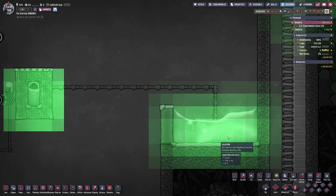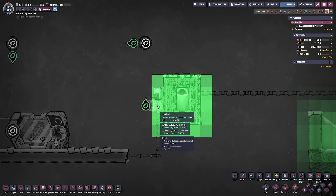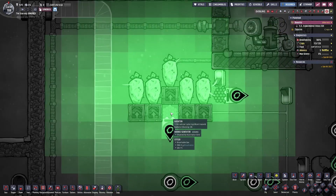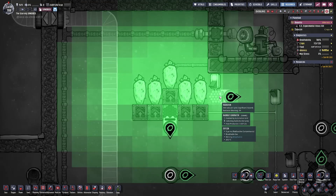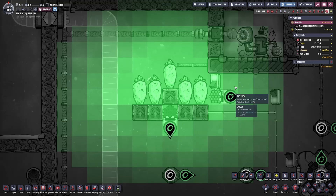Because I'm in sandbox mode, I have access to as much as I want, so the Radbolt production at this generator is around 1,400 per cycle and climbing. Another very common method — and this is a lot more practical — is producing radiation with Weezwort plants. If you have Weezwort plants stacked together, you can have up to 950 or 1,100 Radbolts production per cycle depending on where you put your Radbolt generator.